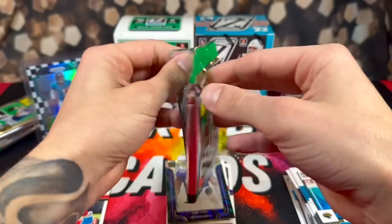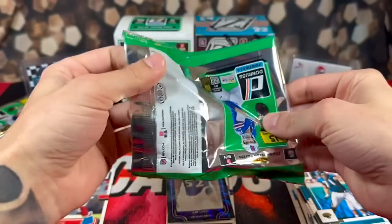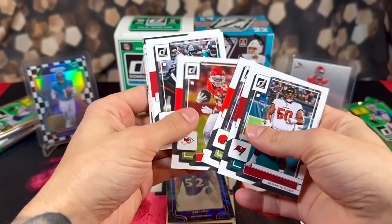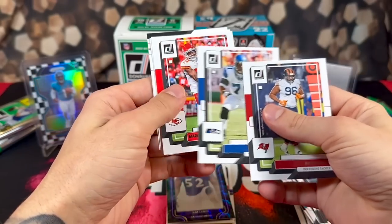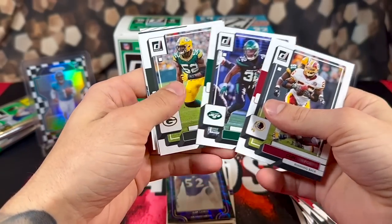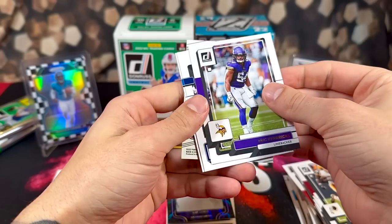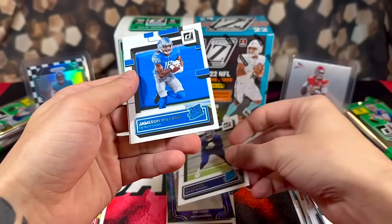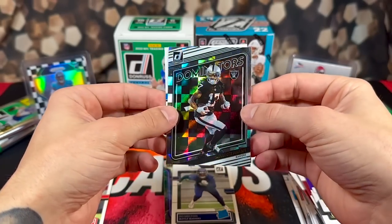I wish the inserts were more towards the middle. Skipping through the vets unless any pop out — we have Clinton Portis, Gary... got another backwards card back there. We have Bow Melton rookie, Jamison Williams, nice, and a Dominators Davante Adams.